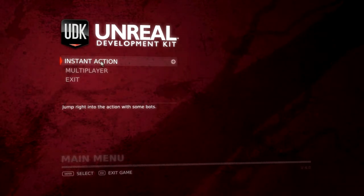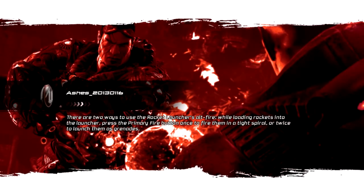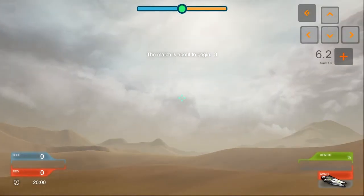I wanted to record a short video for this current release. As usual, you install, and if you click 'Launch Game' after you install, it will drop you into the game. Instant action — 'Start Game' will drop you into the map.